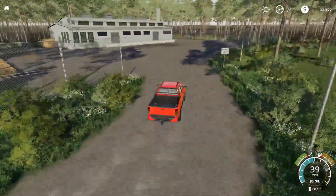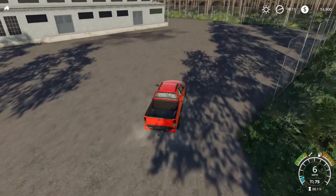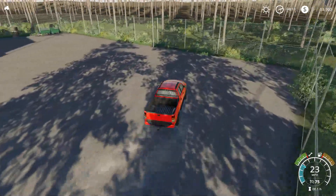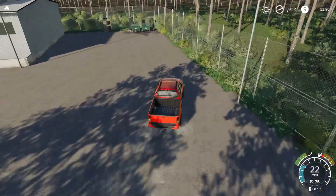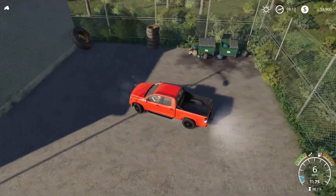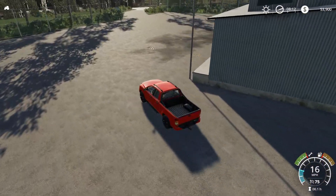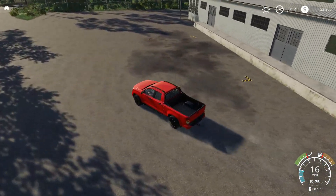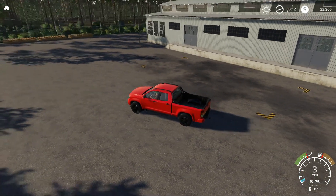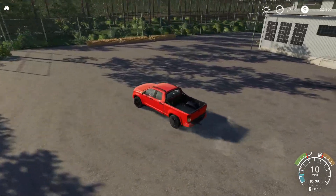This spot here was previously a sell point for lumber when it was produced. There's some detail back here — a few tires and trash bins that somebody needs to clean up. There is a wood chip sell point right here, prepared for whenever the lumber mill does come out. It's ready to go; we just can't produce anything yet.